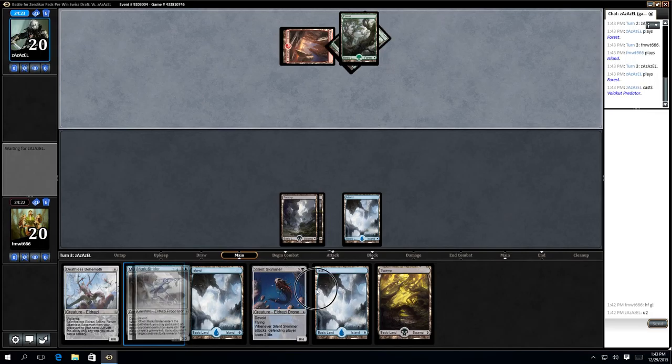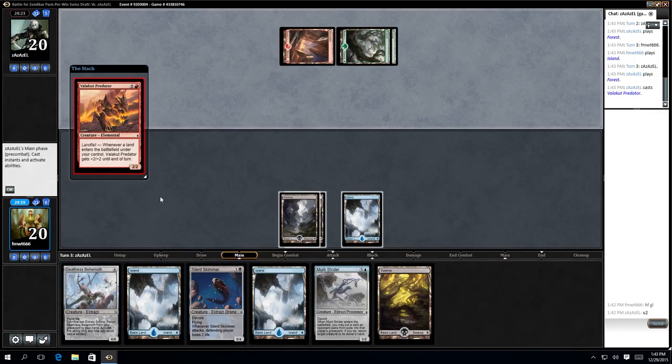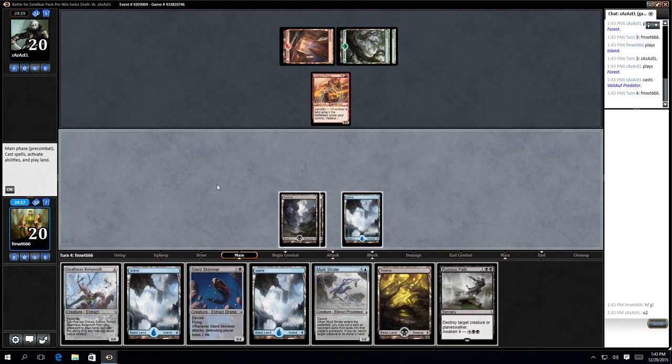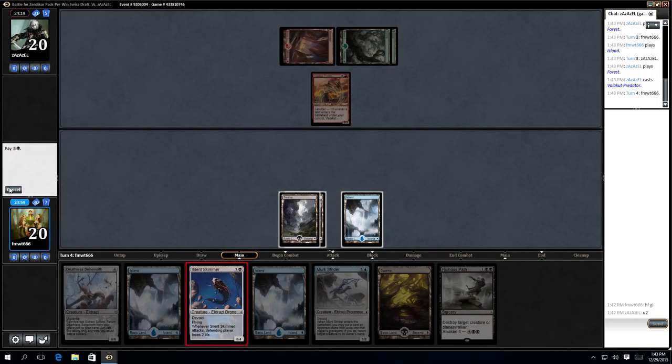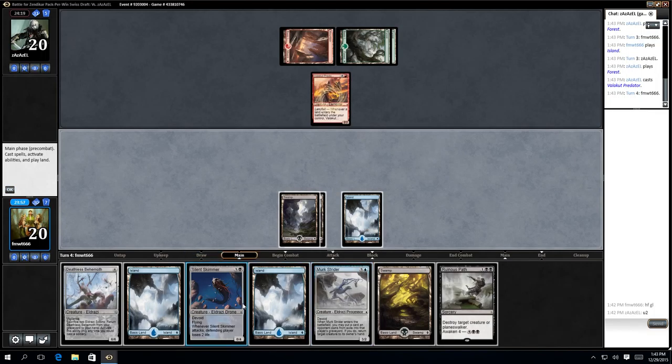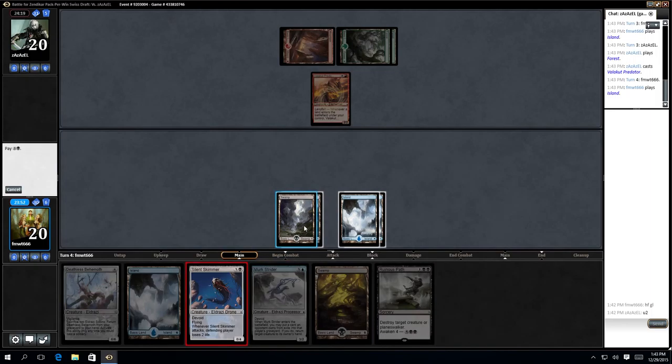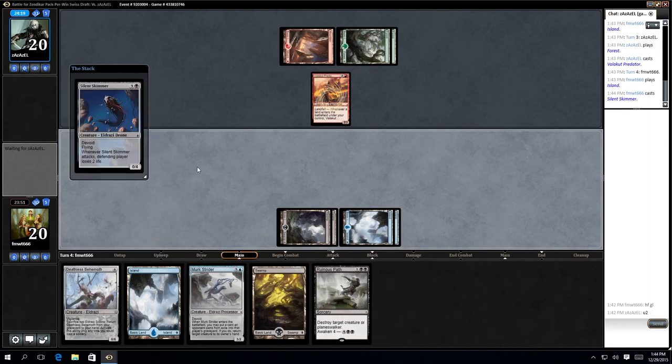I think I'm going to play Merc Strider first. Like a Predator is a good card. Runer's Path is a good card as well — it's a 2-2 which becomes a 4-4. So let's play Silent Skimmer. Actually, let's not play Silent Skimmer. The reason is this is a Processor and it would be nice if I actually had something in Exile — like a Processor.